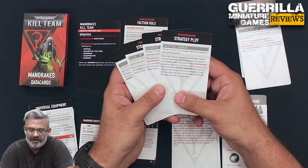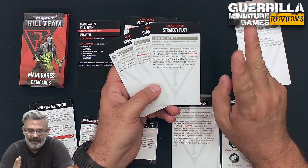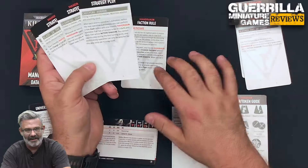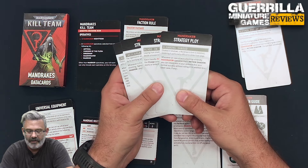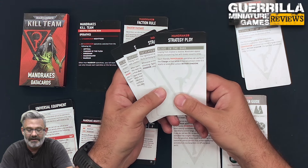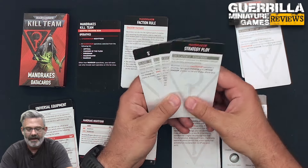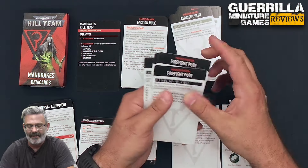You get four Strategic Ploys. Creeping Horror: after each enemy operative's activation, you can perform a free dash action with one friendly Mandrake operative that has a conceal order if it starts and ends within shadow — once per turn, each operative selected only once. Gloaming Shroud: whenever an operative is shooting a friendly Mandrake operative within shadow, you can retain one defense die as a normal save without rolling, in addition to cover. Blade in the Dark: each friendly Mandrake can perform the charge action while on conceal order if it starts or ends within shadow. Inescapable Nightmare: whenever a friendly Mandrake is shooting, fighting, or retaliating while within shadow, you can reroll one attack die.